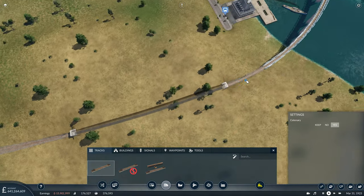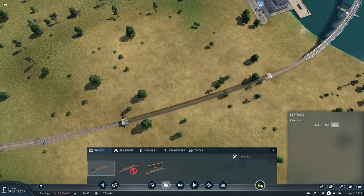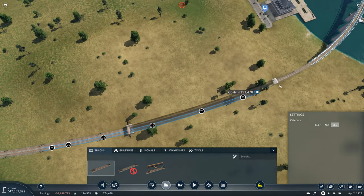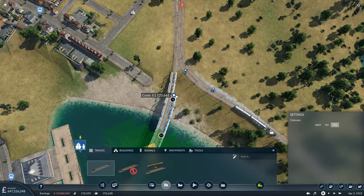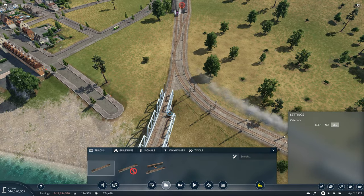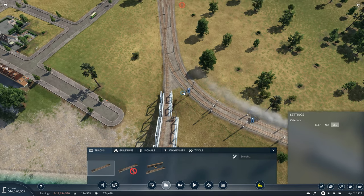As you can see at the moment, this does head into single track and this bridge is single tracked as well, so we're probably going to expand this to a double track stretch of line. Let's quickly pause it, take care of the dual tracking first of all, and then get it all connected into the cargo line that we've just started.